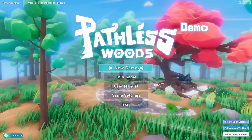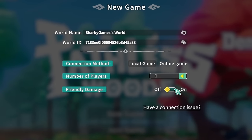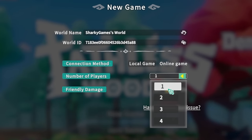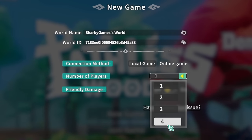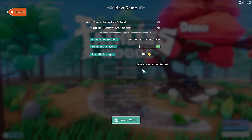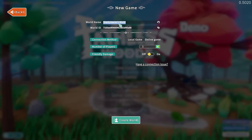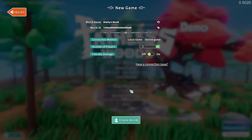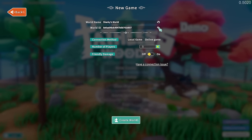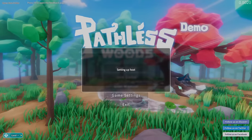After a little tutorial to get familiar with the controls, we can start a new game. You can have friendly damage on or off and choose how many people you want to play with — up to four. I'm doing this solo. We'll go local rather than online, name our world, and randomize the world seed a few times to see what we get.